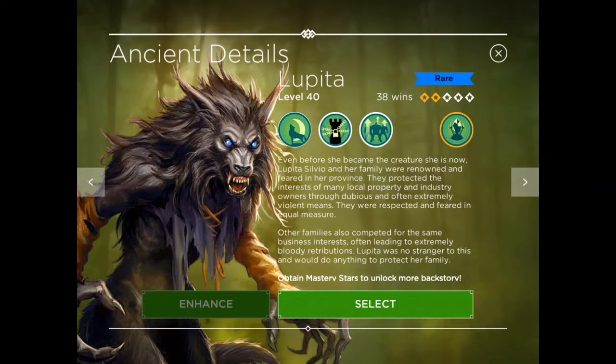Hey, how's it going everybody? Tyler here, and welcome back to another Rival Kingdoms video. Today I'm quite pleased to announce that I've already got Lupita, one of the new ancients from the latest update. I got her through the event bundle — I bought two of them actually; I didn't get her on the first one, but I got her through the second one.